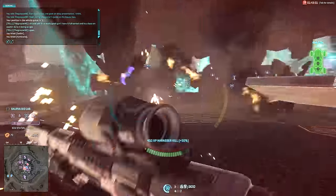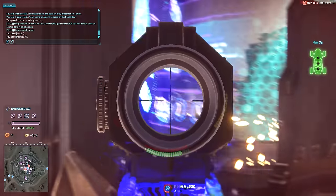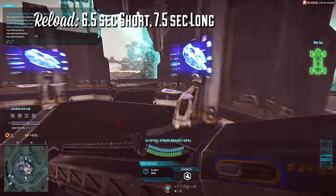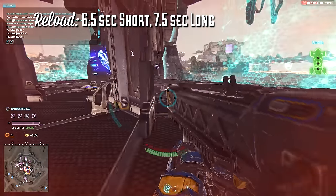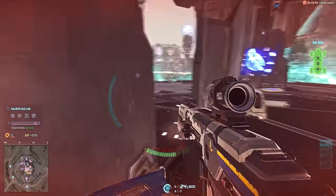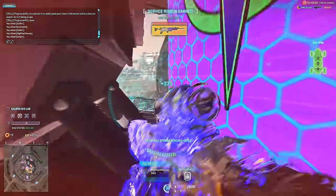But here's where the problems really begin. In addition to the highest damage per bullet, the Gauss Saw also has the slowest rate of fire at 500 rounds per minute. It has the longest reload time in the game at 6.5 seconds short and 7.5 seconds long. A short reload is triggered when you still have at least one round left in the weapon, and a long reload is triggered when your weapon runs completely dry. Short reloads are obviously quicker than long reloads, but how much will vary from weapon to weapon.